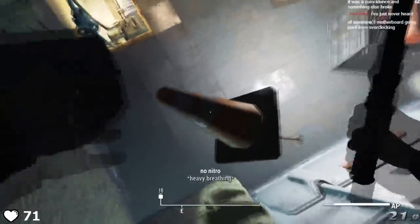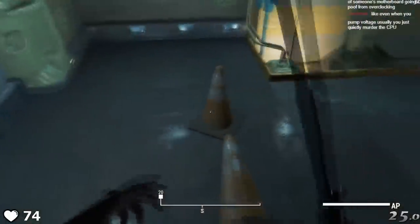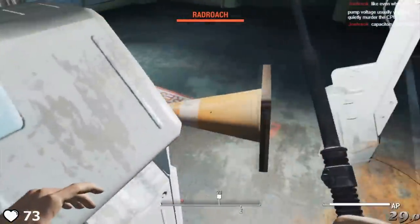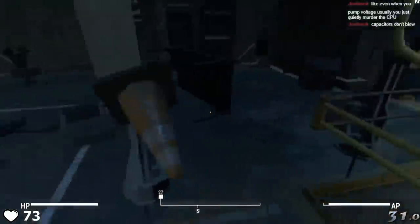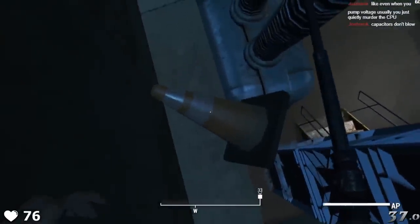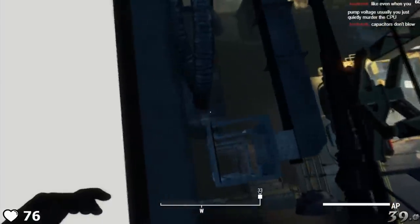Just because this category is a meme doesn't mean it isn't very technically involved. The run starts off doing typical VLC clips and setting up a punchwarp which will teleport us across the map, followed by some new funky out-of-bounds stuff that's new to the vault segment of Fallout 4. This out-of-bounds stuff effectively skips having to wait for the elevator and riding it up, which saves about 30 to 40 seconds.